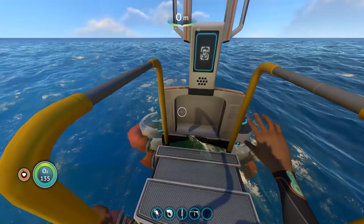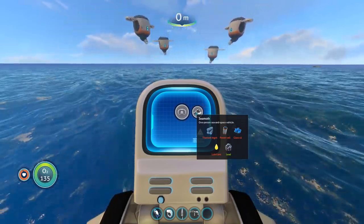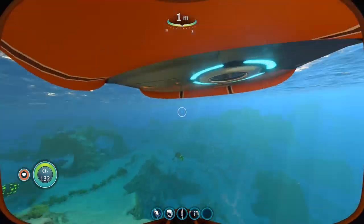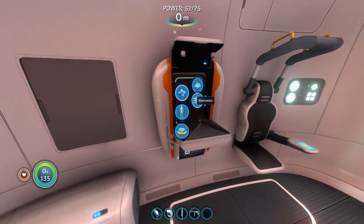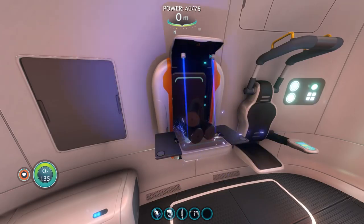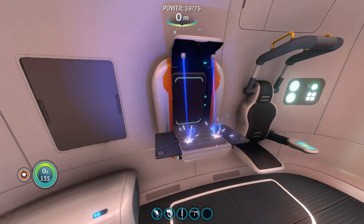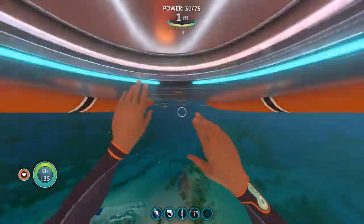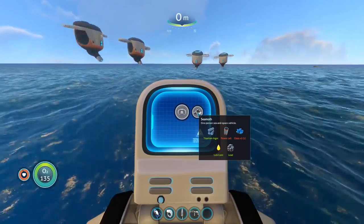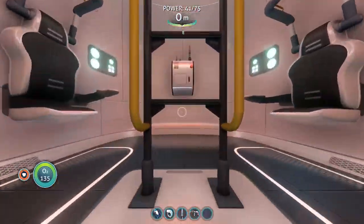We'll use the vehicle bay and see what we can make. We have our Seamoth, which requires two glass, one lubricant, a power cell and some titanium ingots — most of that is fairly simple and something we can make now. It also says radiation suit. We don't have one, and I don't know at the moment why we'd need it yet because we're not going to go near the wreck. We've made a titanium ingot and we're going to make another glass. We need some lubricant as well. We now have titanium ingot, lubricant, lead and one glass — so we need one more glass and a power cell. A power cell is a couple of batteries.